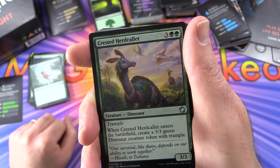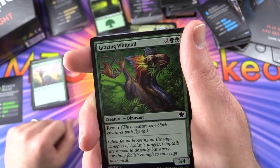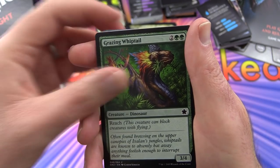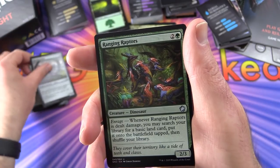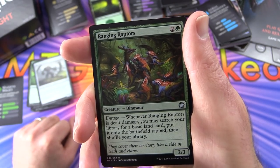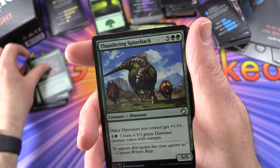Grazing Whiptail has reach so it can block creatures with flying, 2 of those. Howling Golem is here again. Ranging Raptors with enrage - whenever it's dealt damage, you may search your library for a basic land card, put it onto the battlefield tapped, then shuffle your library, 2 of those. Thundering Spineback - other dinosaurs you control get plus 1/plus 1. For 5 and a green, create a 3/3 green dinosaur creature token with trample.